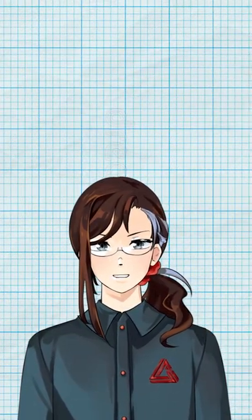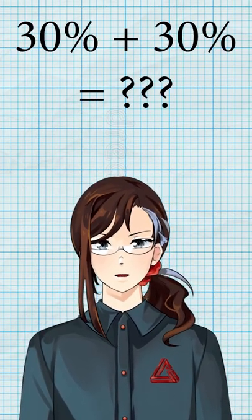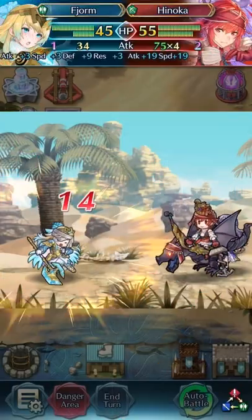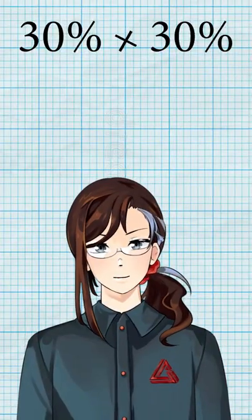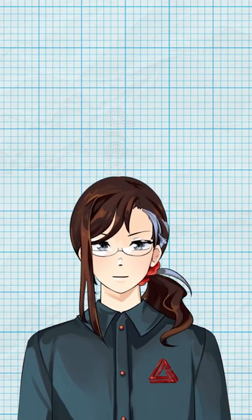You're probably aware already that damage reduction doesn't stack additively. On my Fjorm and Flame team, I have 30% damage reduction four times, but obviously that doesn't add up to 120% because Fjorm still takes damage. That's because it multiplies, but not this way around, because that makes no sense. You've got to look at the damage taken.